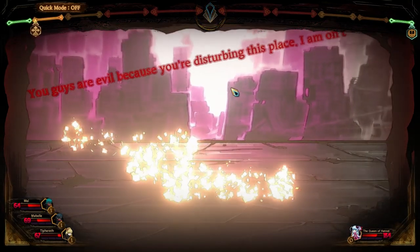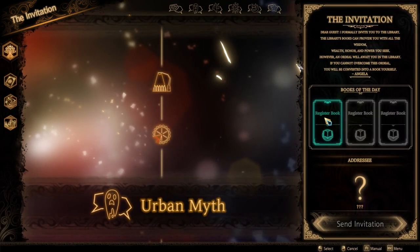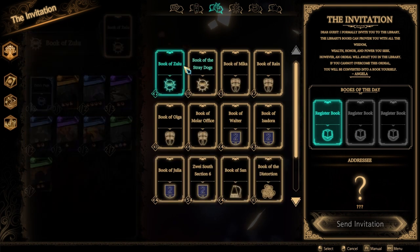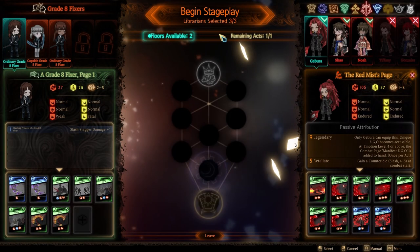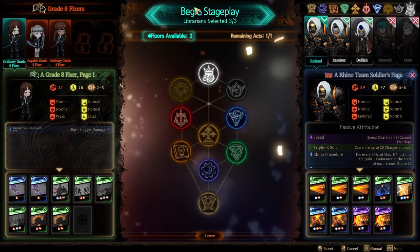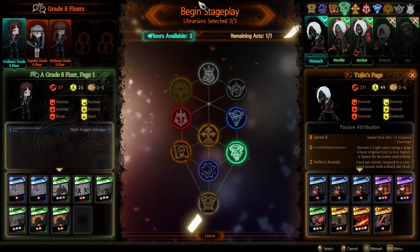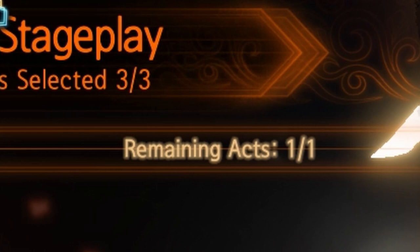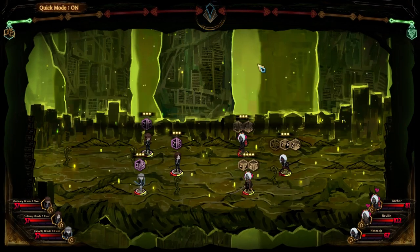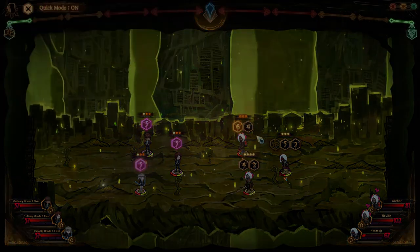As for the fights themselves, they aren't complicated, but text tutorials do a bad job of explaining stuff, so let me do it. First, you have to prepare — you choose which floor, which is which team to use. More and more unlock as you progress through the game, and each has their own unique gimmick. Sometimes you can use more than one, so even if a party gets completely wiped, you can continue the fight from where you left off with a different squad. The fights are framed as a stage play, with different fights being acts and combat being scenes.